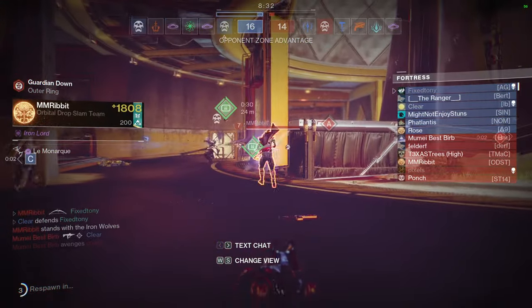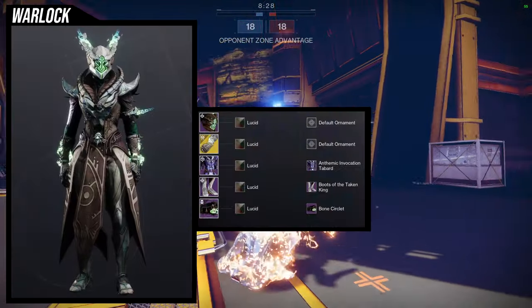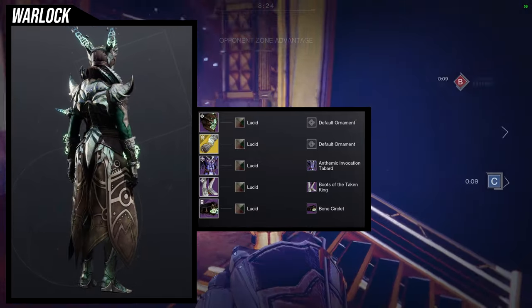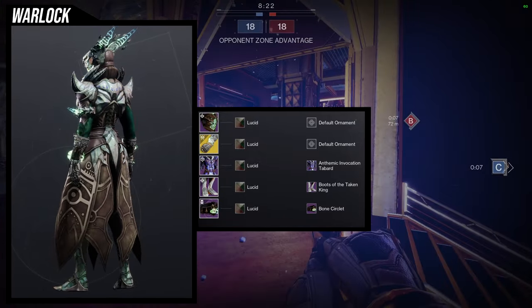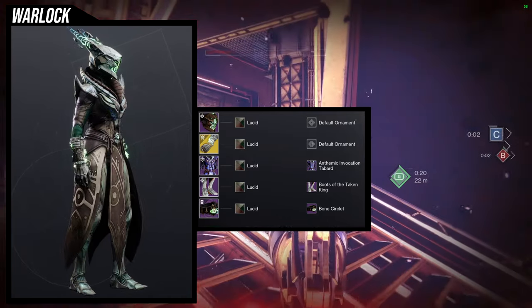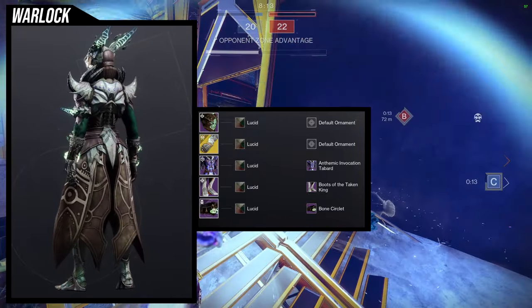Let's get into it. To start off we're gonna be using the helmet, and I absolutely love this set. For the helmet, obviously Crota's helmet. For the arms, necrotic grip. For the chest piece, anthemic invocation tabard. For the boots, boots of the Taken King. And then bone circlet from Crota.